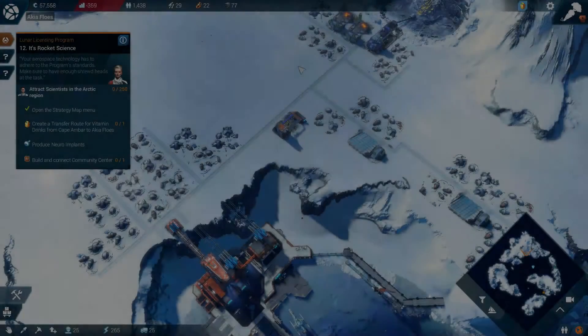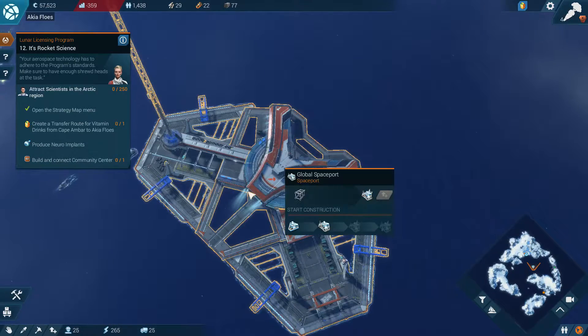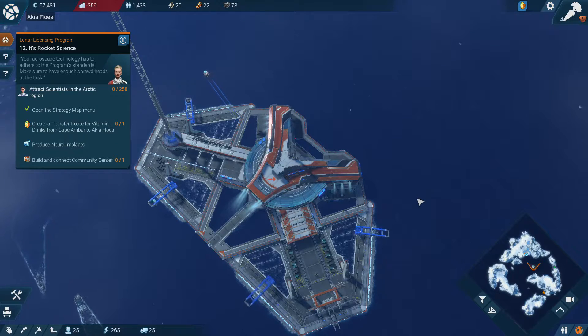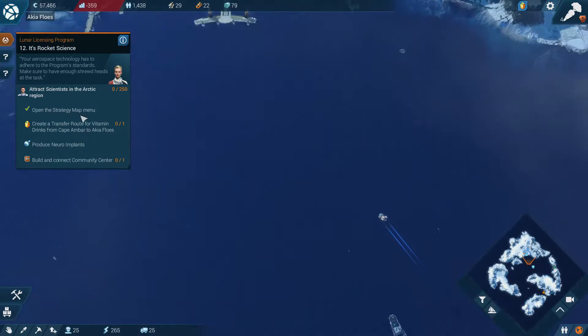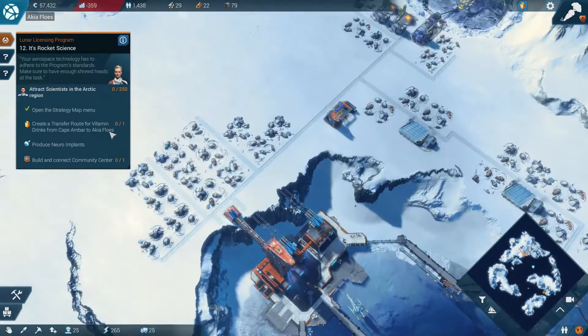Alright, hello everyone, my name is Dennis and Dan and welcome back to Anno 2205, where we have just finished our spaceport in the Arctic region. And now we can set up trade routes from our temperate island over to here. We need to create a transfer route for vitamin drinks from Cape Amber to A.K.I. Flues.